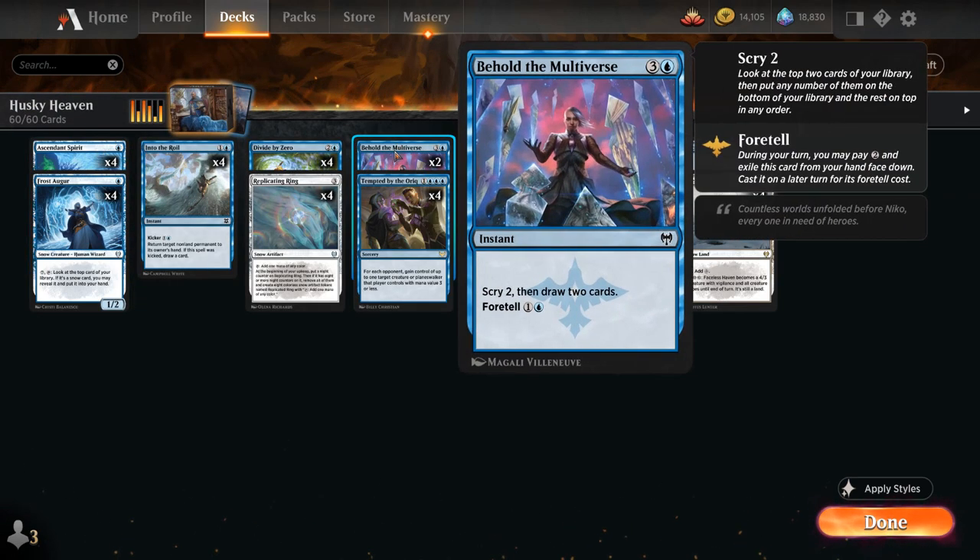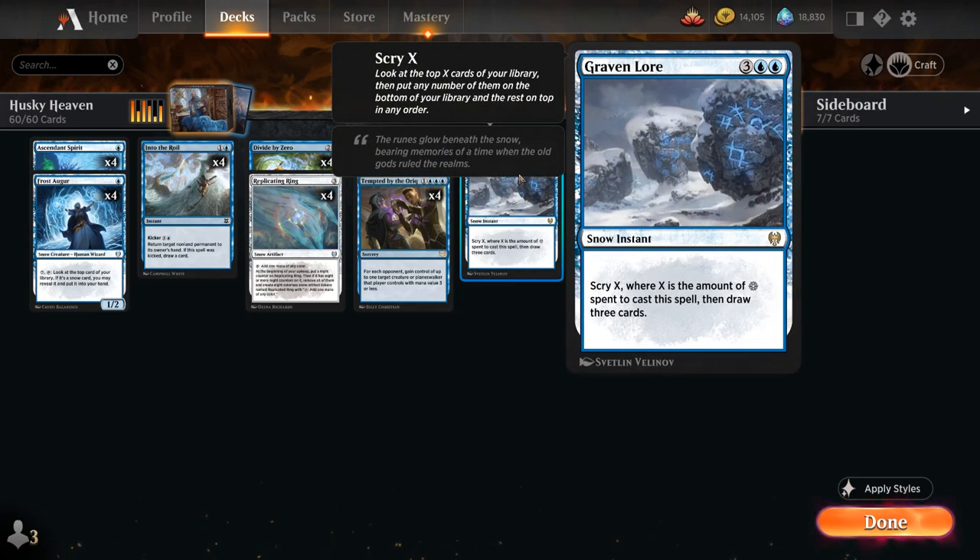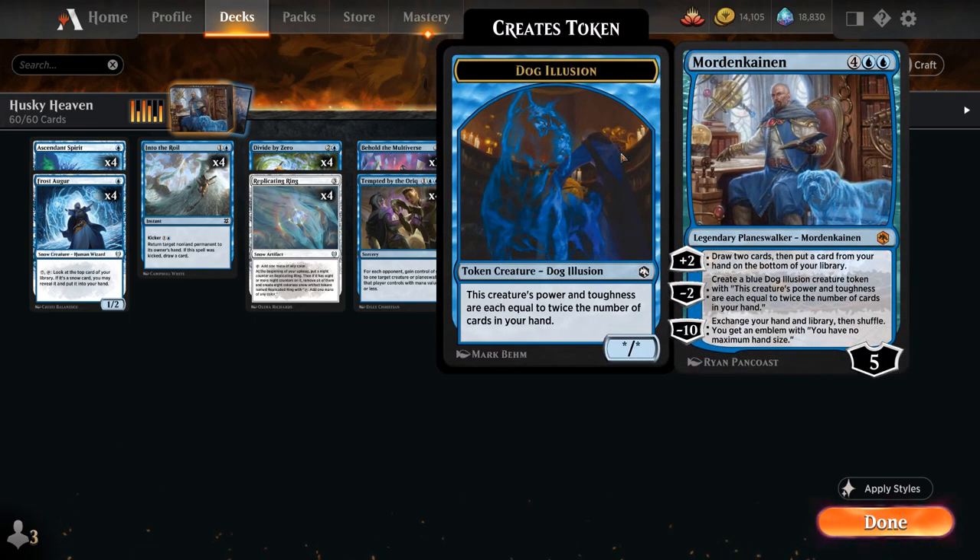We have a few card draw effects: 2 copies of Behold the Multiverse, which we can foretell for 2 mana and then cast for just 1 and a blue later to scry 2 and draw 2. We also have 2 copies of Graven Lore, a snow instant that lets us scry X where X is the amount of snow mana spent to cast it, then draw 3 cards — so we'll scry 5 and draw 3, a very powerful effect and great in combination with Mordenkainen.